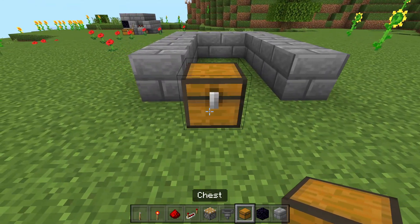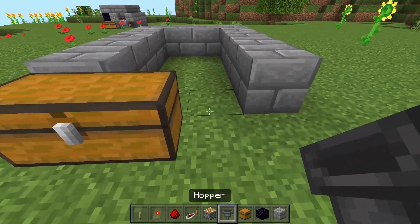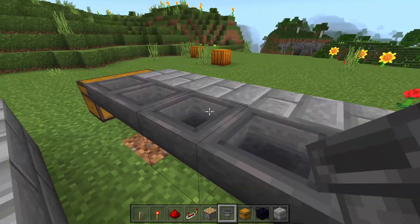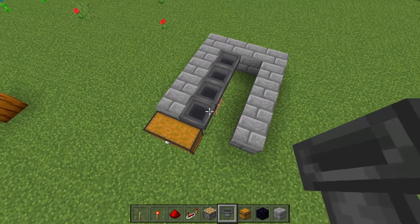We're going to grab a chest now and place down a double chest right here. Then we're going to grab our hoppers and line up four hoppers going directly into that chest, just like so. This is what it should look like.